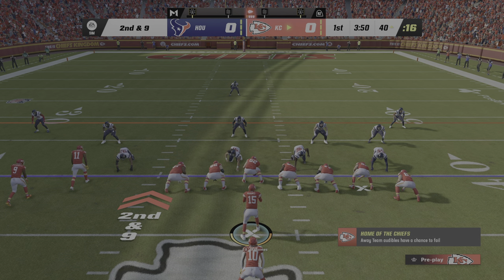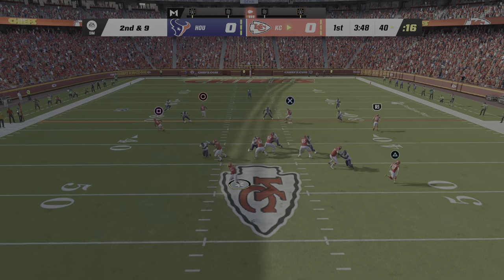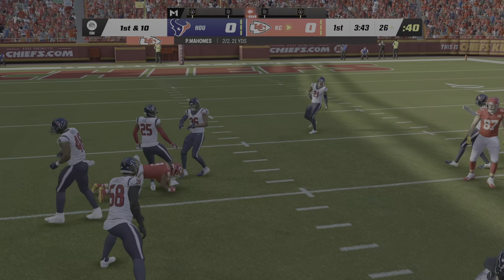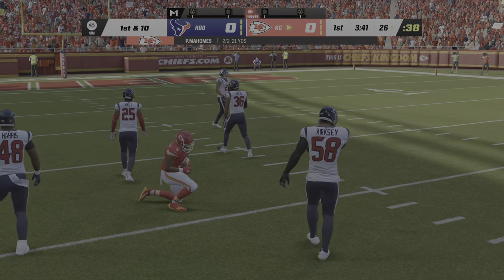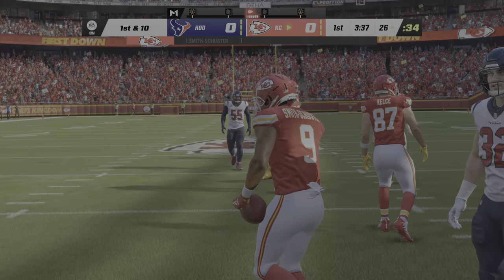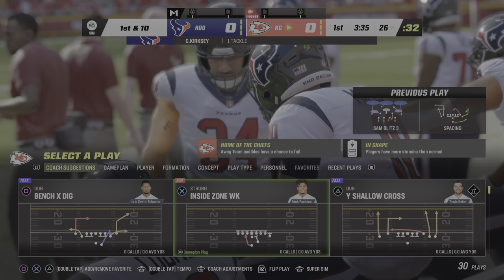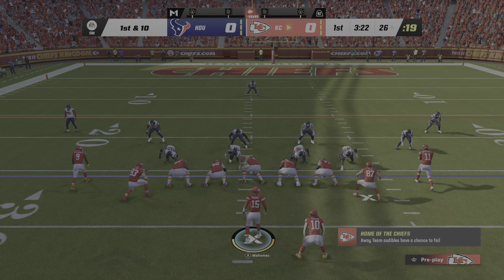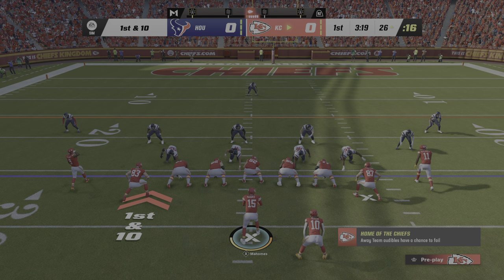Here's second and nine. Mahomes going to throw. They'll find Juju Smith-Schuster, and he's going to be taken down with another first down as the stop is made at the Texans' 26. That early game script they drew up is working pretty well here on this first drive. Already in field goal range, knocking on the door of the red zone.